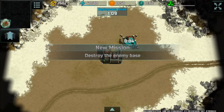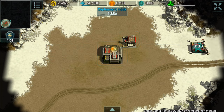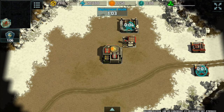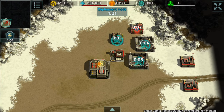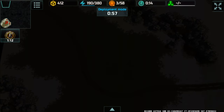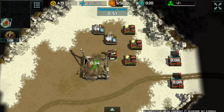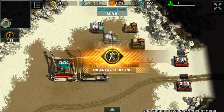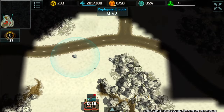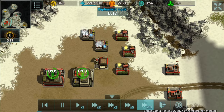There are actually two spawn points on this map. You can spawn right here or right here. In a PvP match, the enemy will spawn diagonally opposite of you. I'm going to have to skip ahead as I try to gather those containers.